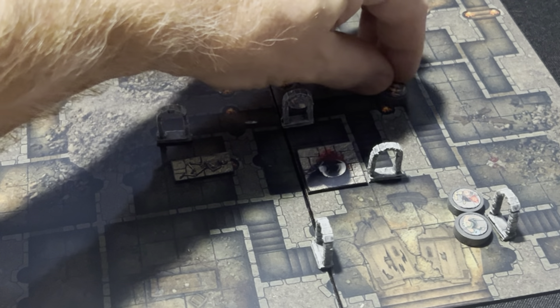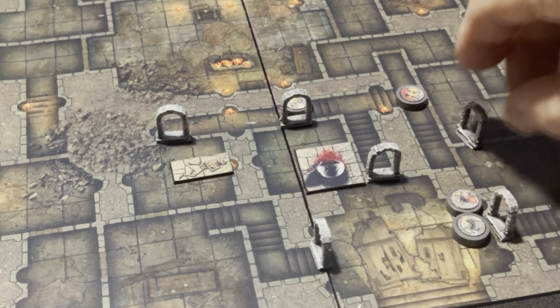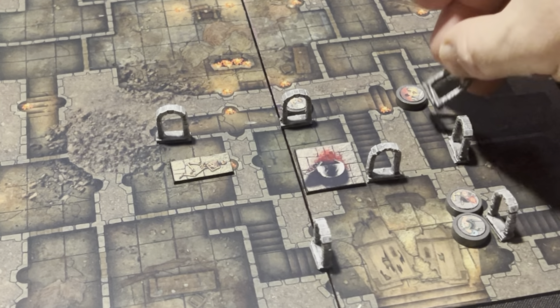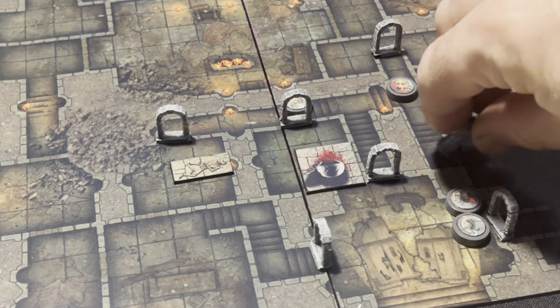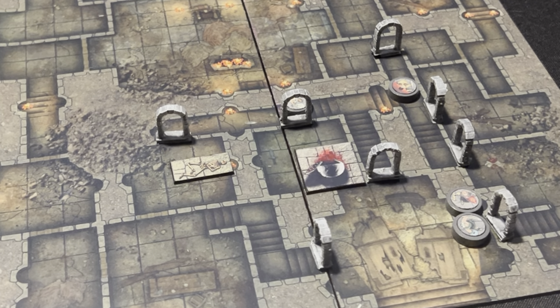We're going to take our cleric who's going to move 12 spaces — 1, 2, 3, 4, 5, 6, 7, 8, 9, 10, 11, 12 — beautiful. Then the fighter is going to go next, also moving 12 spaces. Now we are into the exploration phase, and we've discovered that there are indeed three doors here.